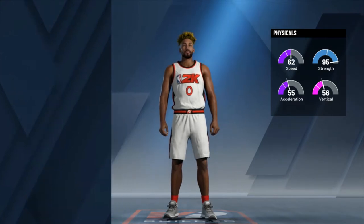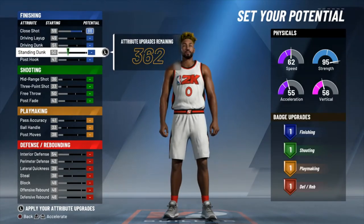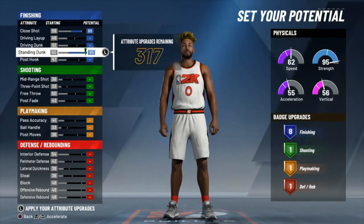For the physical profile I'm gonna go with Balance. You can go with Strength and Agility or Strength and Vertical, but I'd say Balance is probably the best way to go. You're still gonna have that high strength, pretty good speed, and vertical.